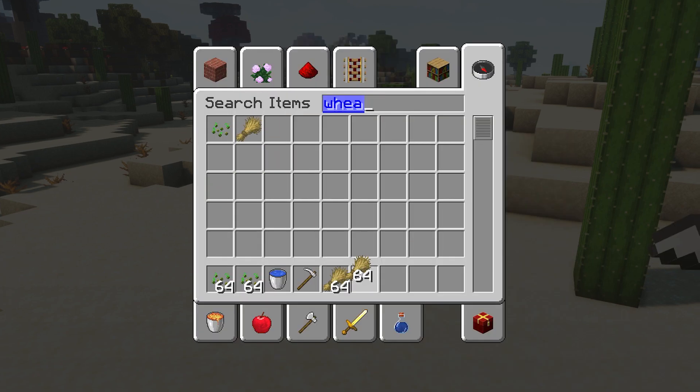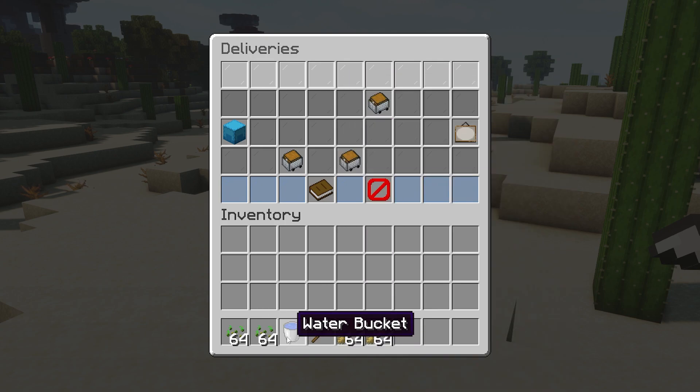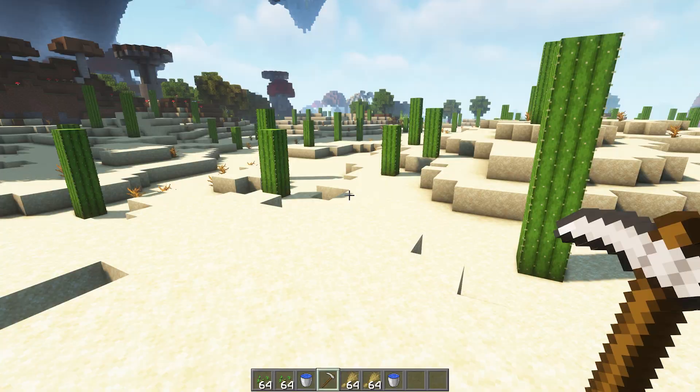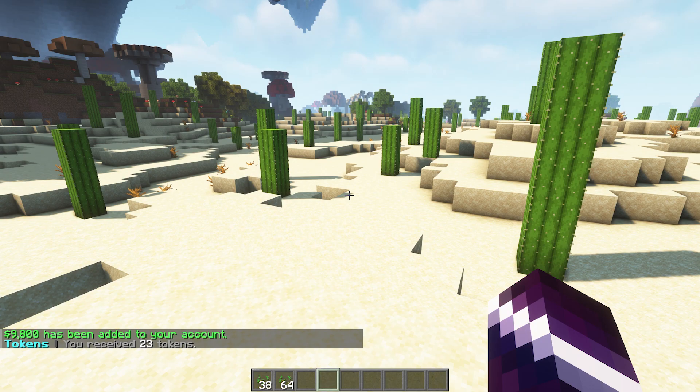Let's just grab two stacks. Okay, I think we got it now. We got wheat, we got an iron hoe. We need one more water bucket — that is no problem. There we go, water bucket. Now we got it. Let's left click and deliver.